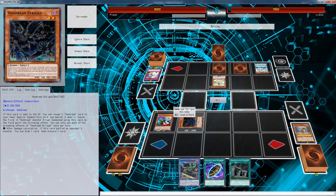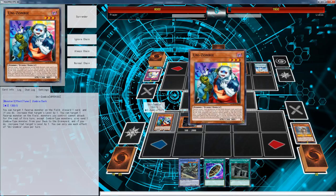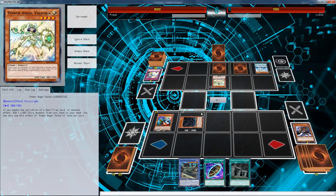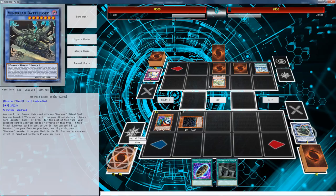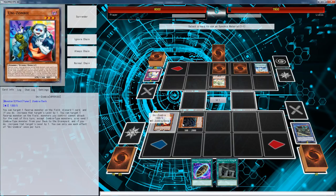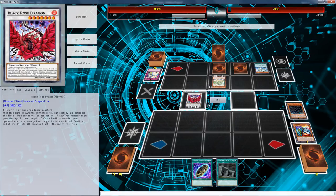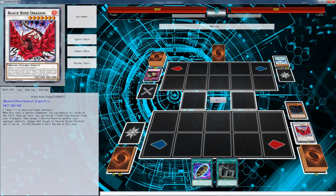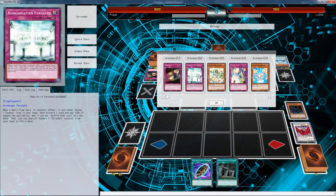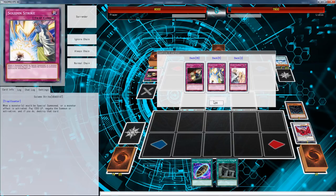Yeah, I'm just going to lose this game folks — this is not going to end well. Wait — he doesn't have it. We're just going to go for it. You gotta go for it sometimes. Wow, he actually did not have anything — that's cute. He didn't have a counter trap! You're getting Dark Bribes, sir.